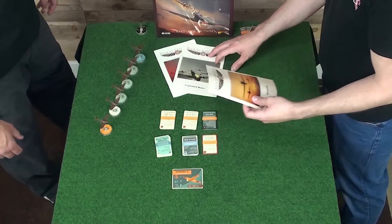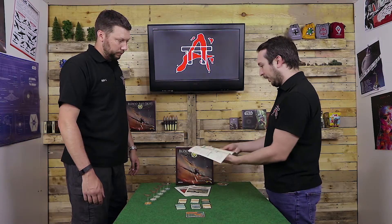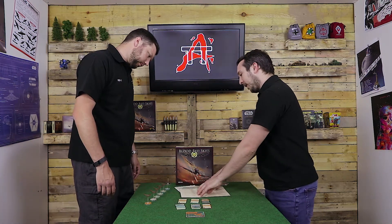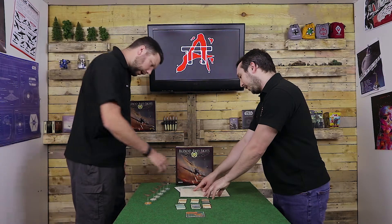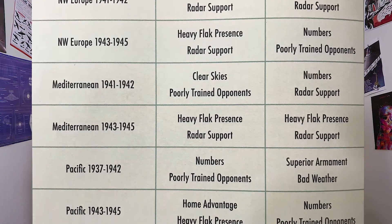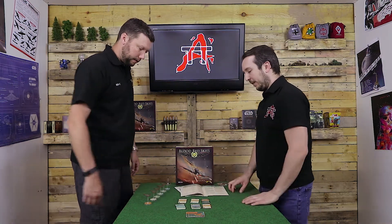If you want a more thematic game, in the Scenario book — book 3 from the Core Set — you've got Historical Doctrine and Historical Theatre cards. For example, if you're playing North West Europe 1943 to 1945, for the Axis you'd take Heavy Flak and Radar Support, and for the Allies it would be Numbers and Poorly Trained Opponents — representing what the Theatre of War was like at the time.